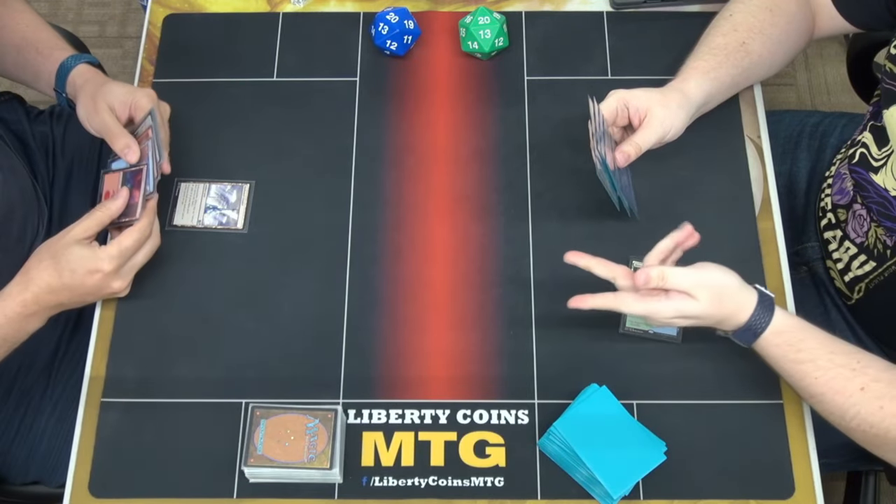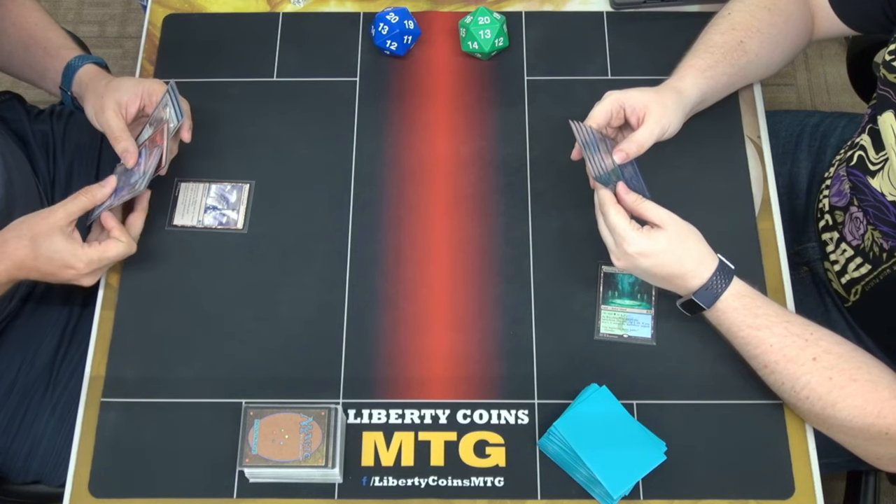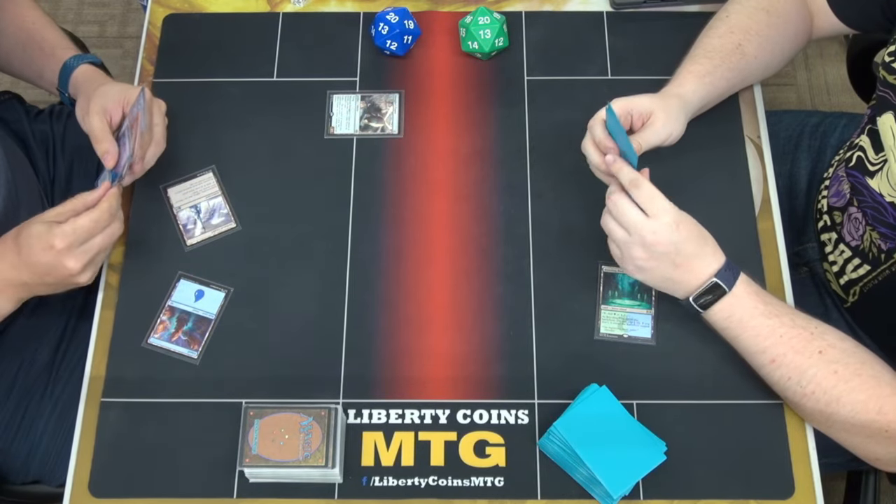Draw. Reading pool tapped. Pass. Then cast Release the Wind. I'll target my Omniscience. Make a 3/3 shark. Smuggler's Copter. Pass turn.